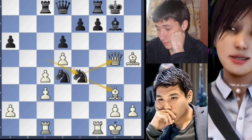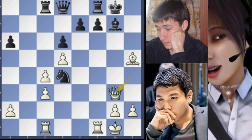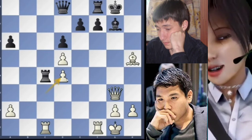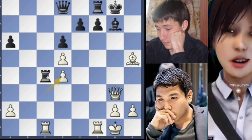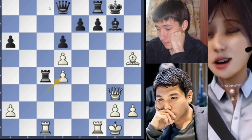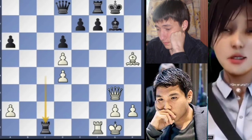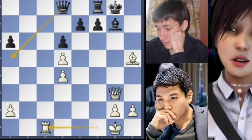Knight to e4, queen to h4, knight captures on g3, the queen recaptures, rook captures on c4 — white will regain the piece. C captures on d4 — not possible now to win the pawn because this rook will be trapped. Then queen to h3 with the idea of rook to c8 is really strong. So rook captures on c1, the rook recaptures, then queen to a5 — this is an equal position.